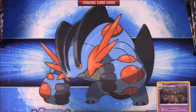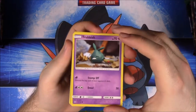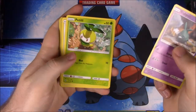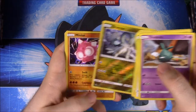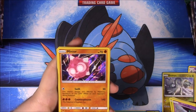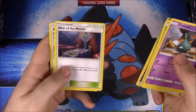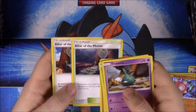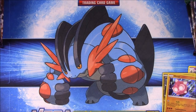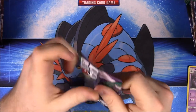This pack has the Werewolf version of Lycanroc on it — hoping to pull that card. Doing the little card trick now. First up we have Trubbish, Petalil, Chansey, Alolan Vulpix, Pancham, Drampa which is a cool dragon and is the rare, then a Minior which is also a rare, Psychic Energy, a Gliscor, an Altar of Moone, and an Altar of Sune — the Sun and Moon items from the games linked to Solgaleo and Lunala.